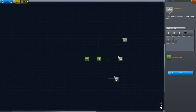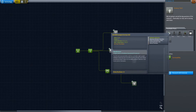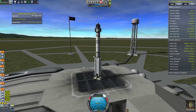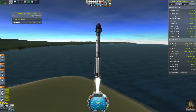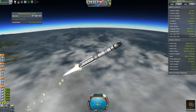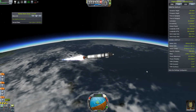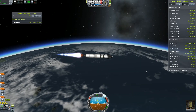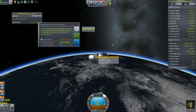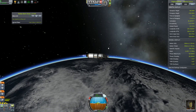Let's take the first node — the survivability node — and the electricity node, which also gives us the science junior and the goo container. This part is for the Keithane mod, which allows us to survey for Keithane. With all the parts unlocked, we were able to build this monster, and it is a monster because it is not aerodynamic and we are using Ferram Aerospace, so it is not going to be very efficient. We launch it into hopefully some sort of polar orbit, and it looks like we are going to make it.